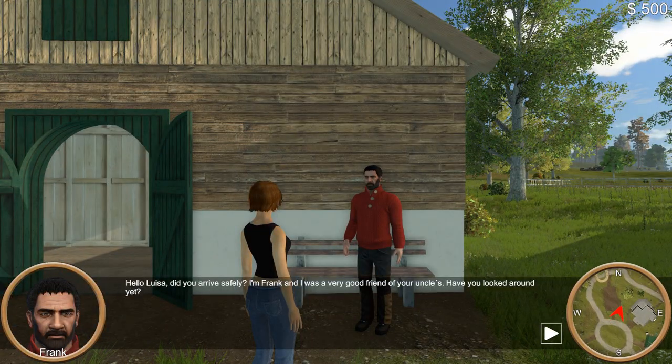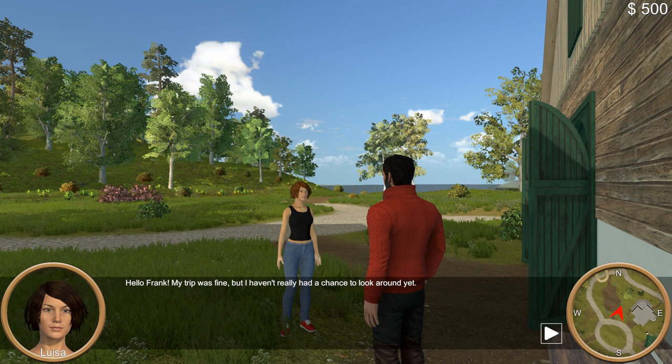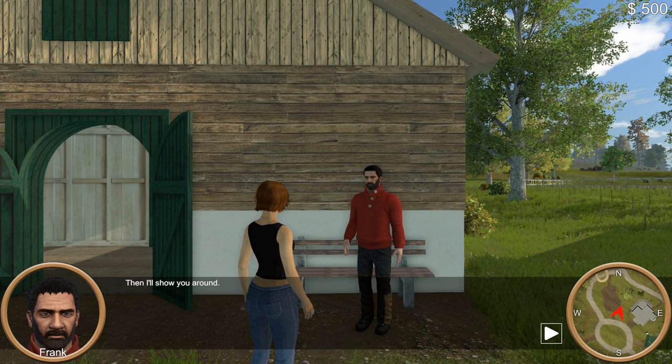Hello, Luisa. Did you arrive safely? I'm Frank, and I was a very good friend of your uncle's. Have you looked around yet? Hello, Frank. My trip was fine, but I haven't really had a chance to look around yet. Then I'll show you around.